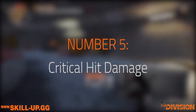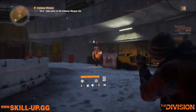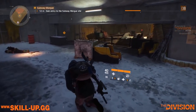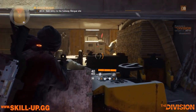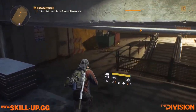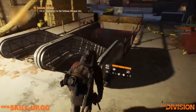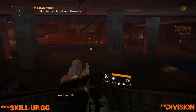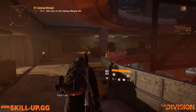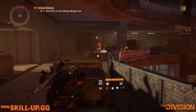At number five we have critical hit damage. This is a fantastic stat when you have enough crit — for instance a submachine gun with plenty of base crit and a few crit mods active. But without a decent level of crit this stat is almost useless and should be avoided. Later on when base crit goes up this will be really fantastic, but for now it has pretty limited value. Use with caution — that's why it sits at number five.